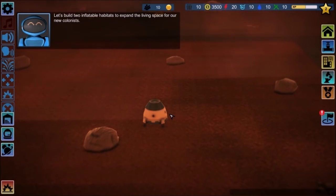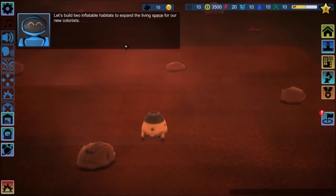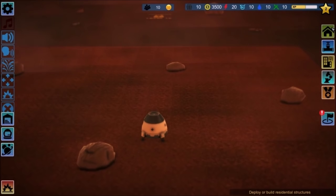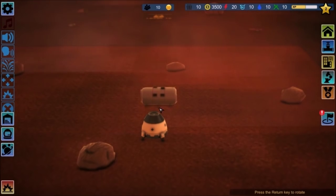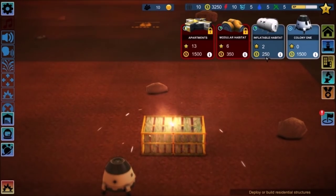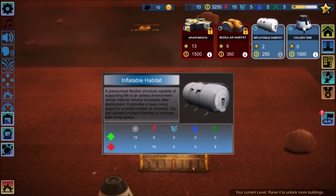Let's build two Inflatable Habitats to expand the living space for our new colonists. New tech level — congratulations. So, Inflatable Habitat... now do they have to be connected in some way? That's one — two hundred and fifty bucks, two stars. I'm not sure what the stars are all about. I think that's your current level — raise it to unlock more buildings.